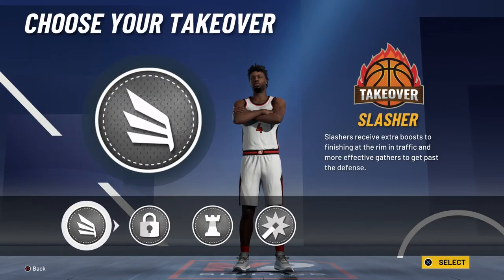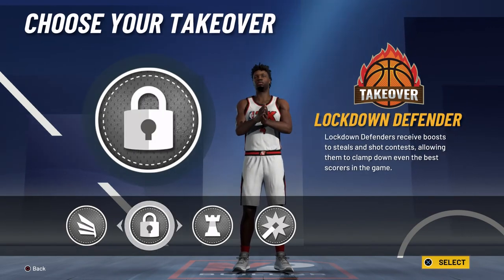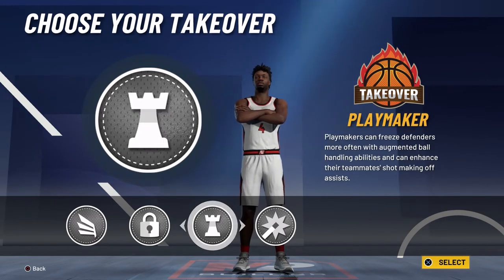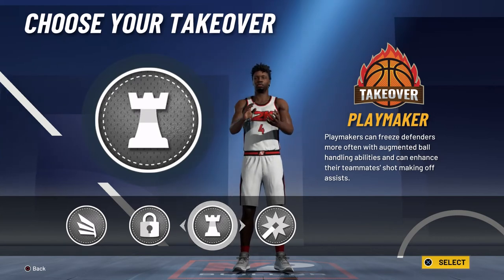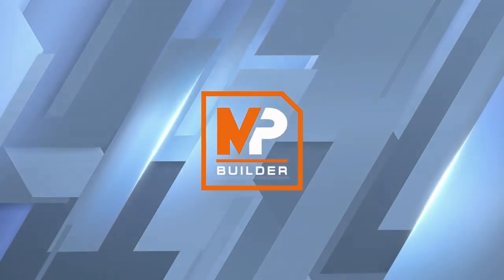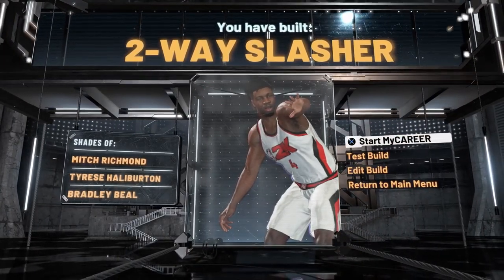Your physicals at 99 overall with the Gym Rep badge are going to be 94 for speed, 93 for acceleration, 96 for vertical, and 83 for strength. For the takeover you can go with the slasher takeover or the lockdown defender takeover — if you really wanted to, you could also go with the shot creator takeover. I wouldn't really go with the playmaker takeover because he wasn't really a facilitator; he was more of a lockdown defender, like a combo guard but undersized at 6'3". I'm going to go with the lockdown defender takeover, and the build is complete — you have built a two-way slasher, shades of Mitch Richmond, Tyrese Haliburton, and Bradley Beal.